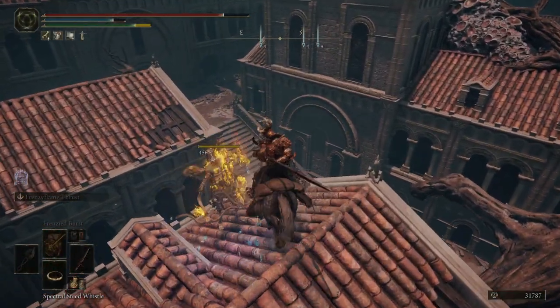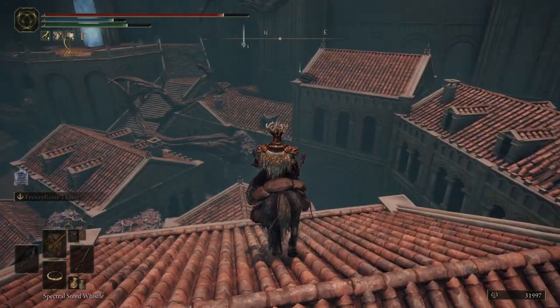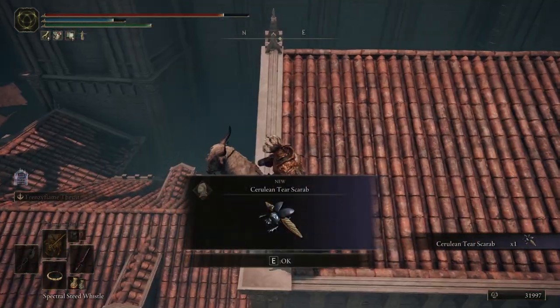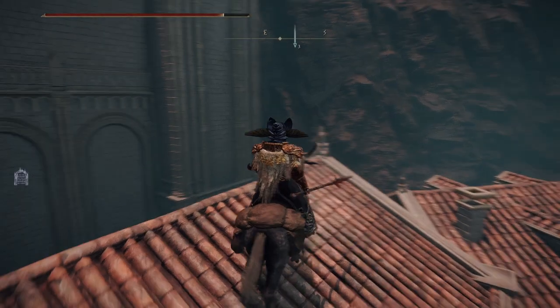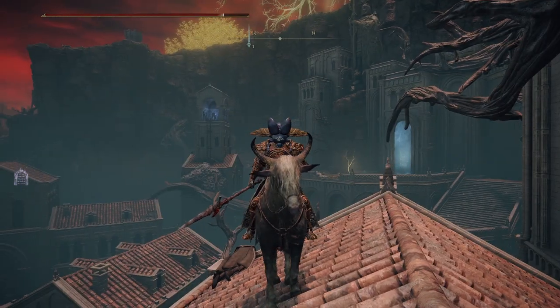Let's get them — bang. One hit. My spear is absolutely powerful. Let's get that guy from over here. Cerulean Tearscara — what the frick is that? No way this is a helmet. This is goofy as f***.